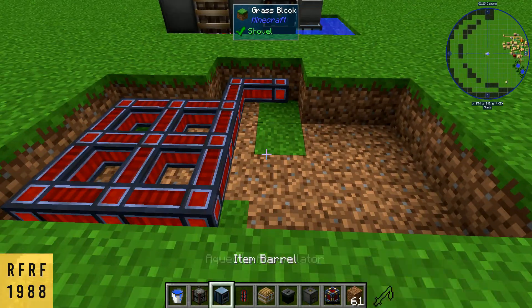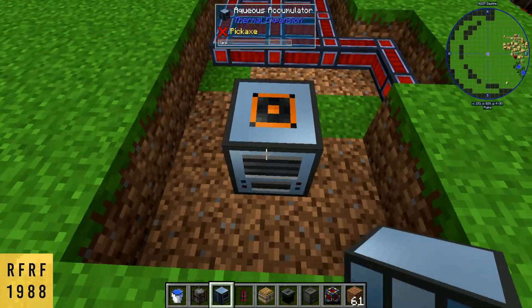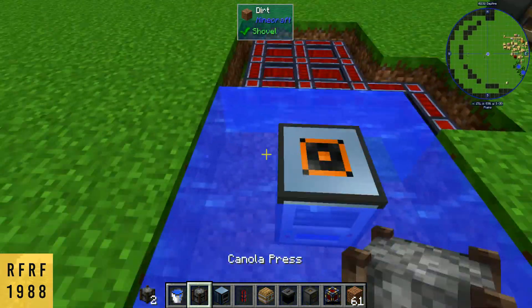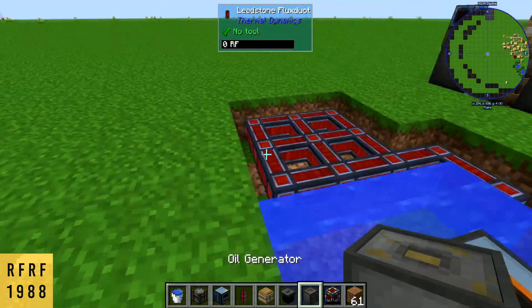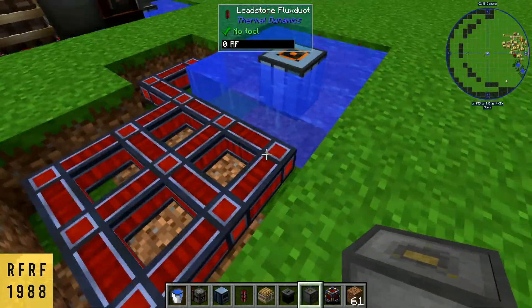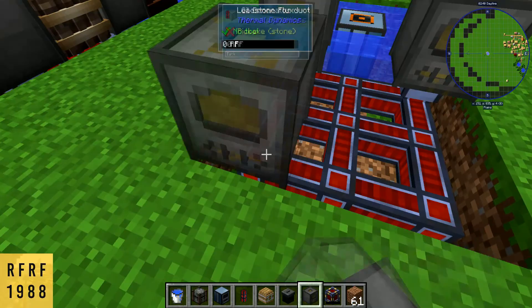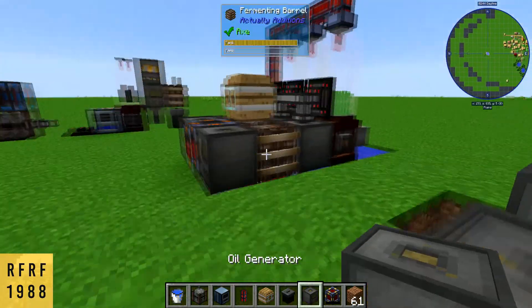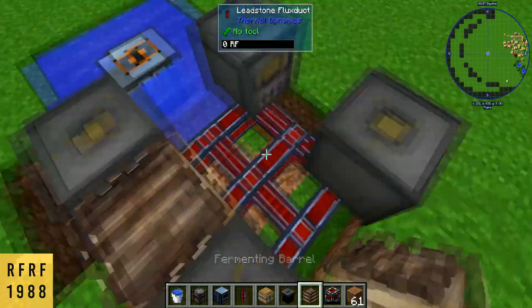Then you're going to want to place your Aqueous Accumulator right here in the middle, surrounded by water. After that, we're going to get our oil generators from Actually Additions — you can place these down in each one of the corners.